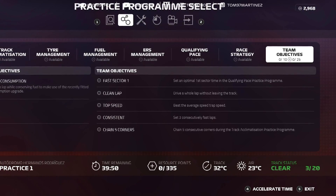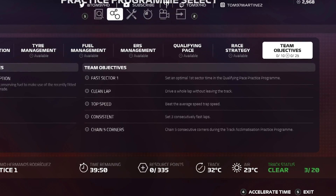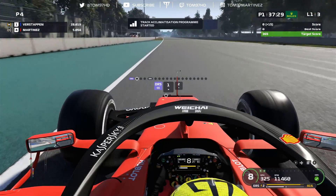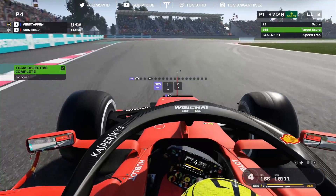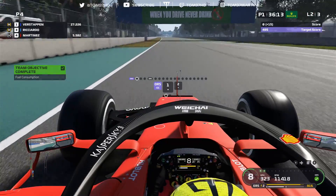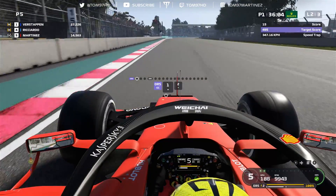Step three: in the track acclimatization, go to the track and do this practice program with a default setup, so you've done at least one lap with the regular car setup. There's normally an objective called car setup requiring two different setups over the weekend. While doing the acclimatization lap, you'll naturally hit secondary targets like top speed and chaining corners through turn five. As we cross the line, we complete the program and achieve the fuel consumption upgrade — that's three objectives done, plus a clean lap makes four. Purple score, maximum points.